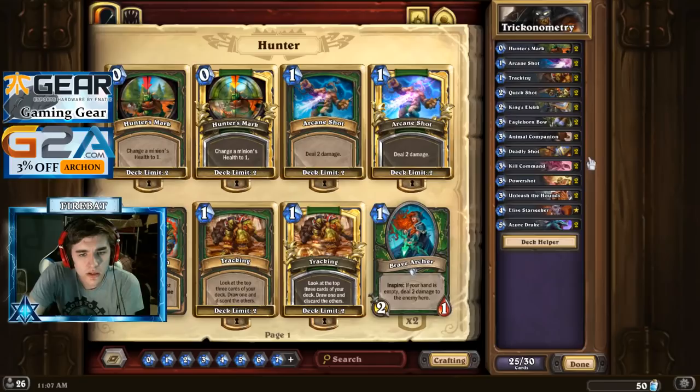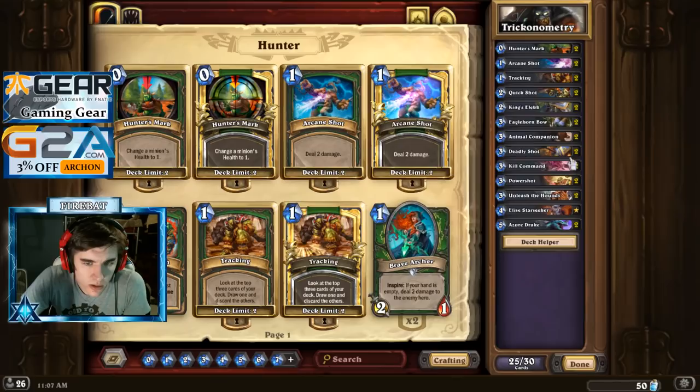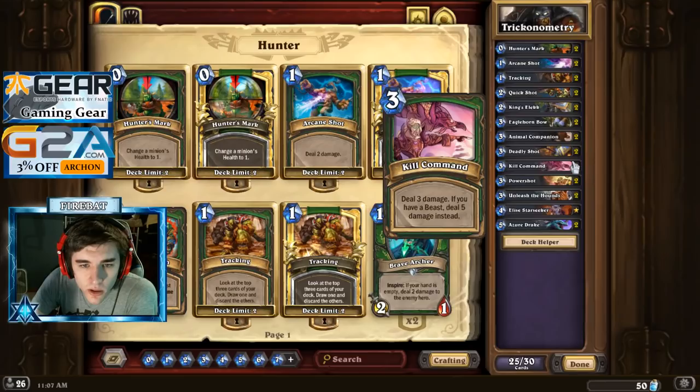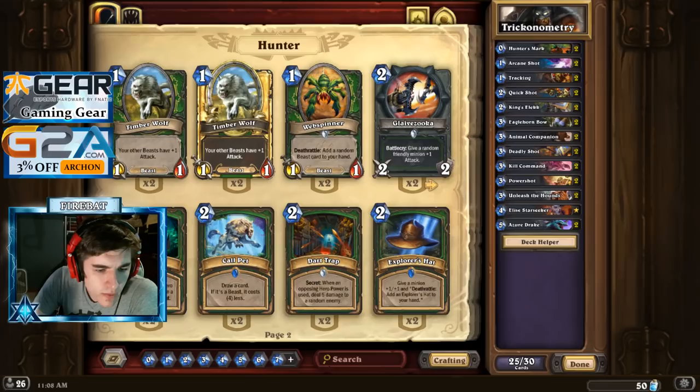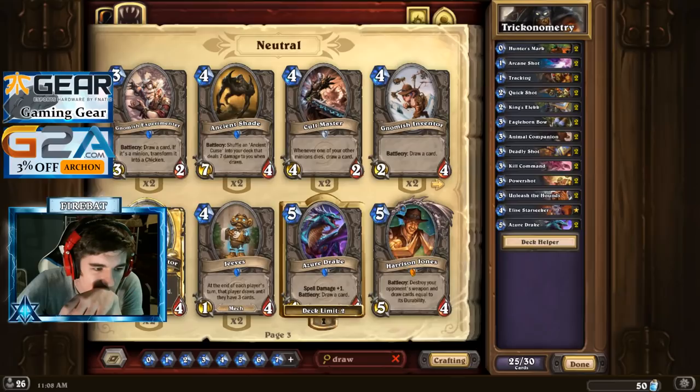Do we want Unleash still? Probably still want Unleash. Spellpower Power Shot is pretty dope. Harrison Jones — it only works if they have weapons. Gnomish is 4, so we can keep our Joust value at 4. I think Gnomish is fine.